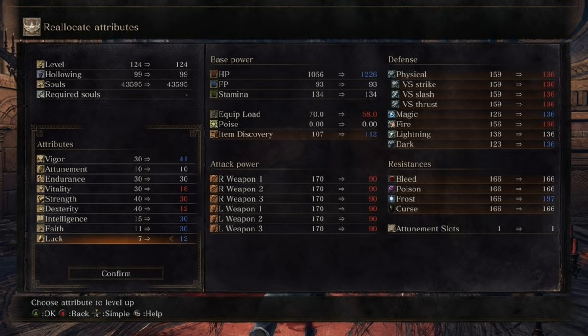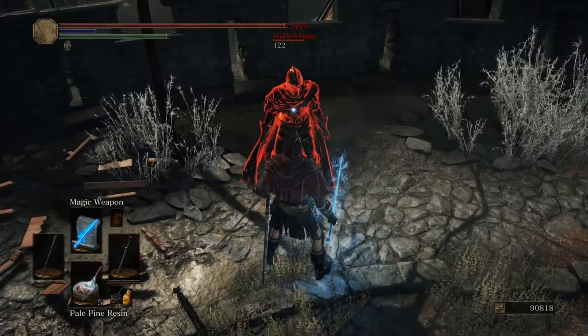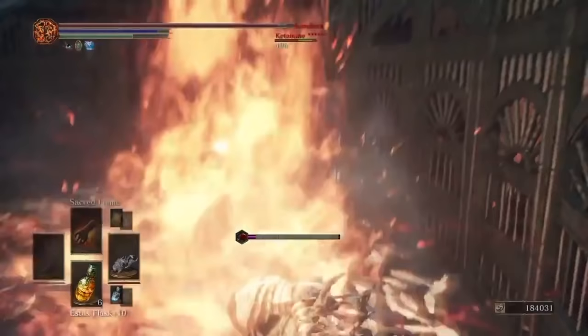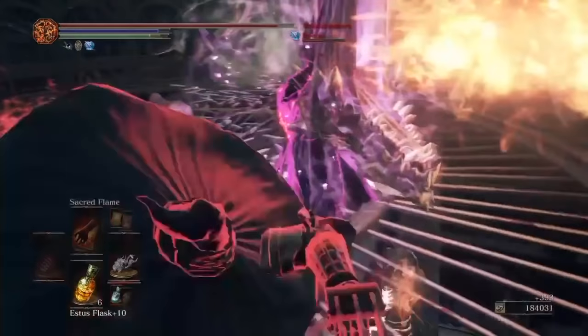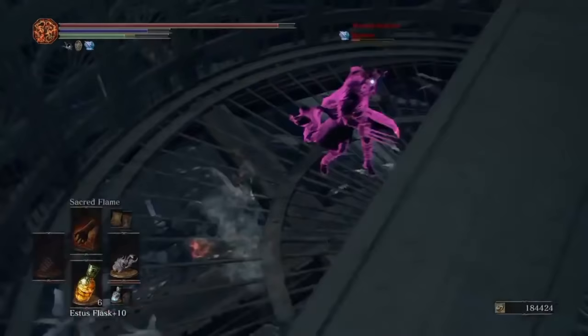We'll tackle the buffs sequentially in terms of lowest cost. First, we have both Magic Weapon and Great Magic Weapon, requiring only 10 and 15 Int respectively. Both of these spells add only a pathetic 75 and 90 magic AR at base stats. At base stats, these spells literally are not worth using — this is where resins play a role. If you're a low level casting build, you're literally better off using a resin for a weapon buff, just to save your attunement slot for a better spell. Note that at 30+ Int, neither of these spells are worth using due to Crystal Magic Weapon being available, and between 10 and 29 Int, you're still not getting a substantial amount of damage out of these buffs.